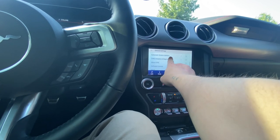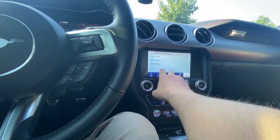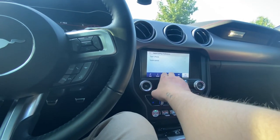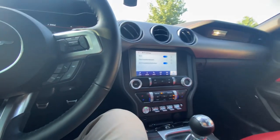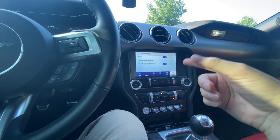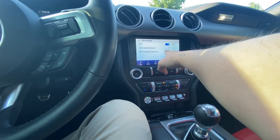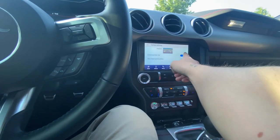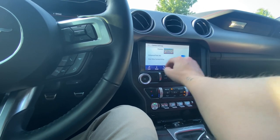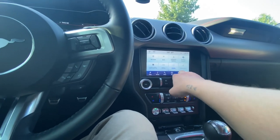Under general settings you can change your units — miles or kilometers. There's 911 assist and Apple CarPlay. I noticed an unknown phone paired here — probably a Ford tech guy — so I'd delete that. Wi-Fi: when I ordered this car there was a chip shortage, so it doesn't have Wi-Fi, but phones have hotspots so it's not needed. Vehicle settings are here though most settings will be in the dash. Automatic updates happen periodically.